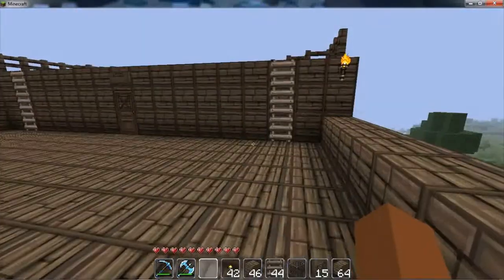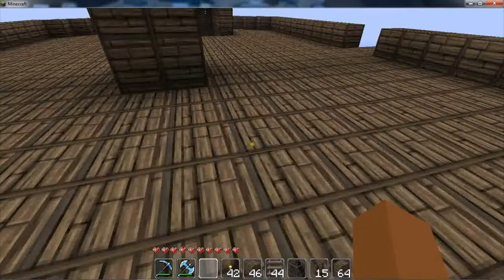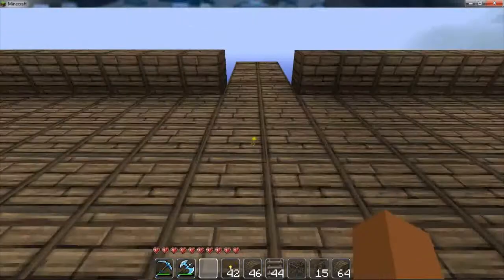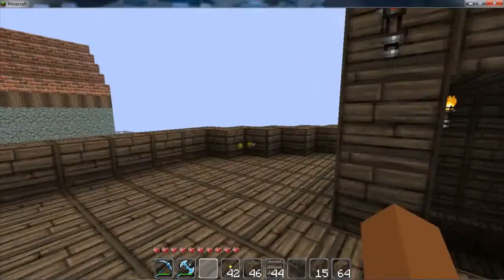Anyway, that's about it with my tour of my pirate ship. You guys should definitely give me some viewer comments on what else I should add to it. I will probably add portholes and cannons to the bottom — that's one of my next things I've got to do and I plan on doing that.